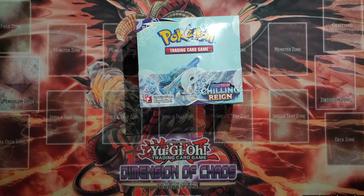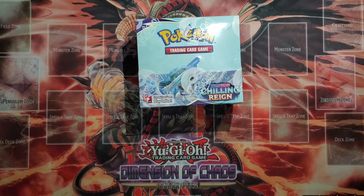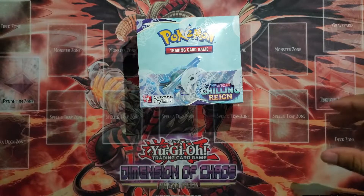You got all the cards you want. We're looking for that alternate art Moltres, and some Calyrex — Shadow Rider specifically. I don't mess with the Ice Rider ones. Those snow dimmers, I don't open those.